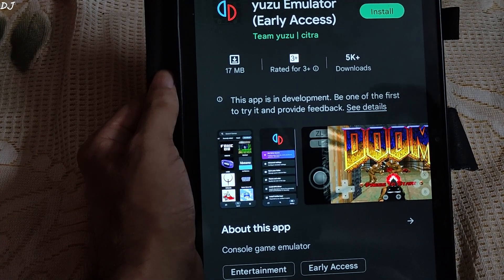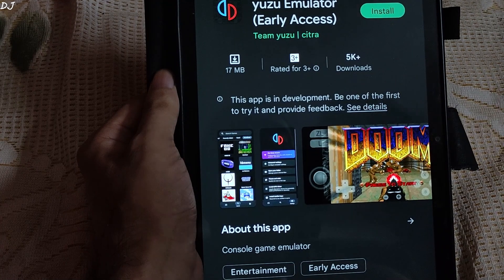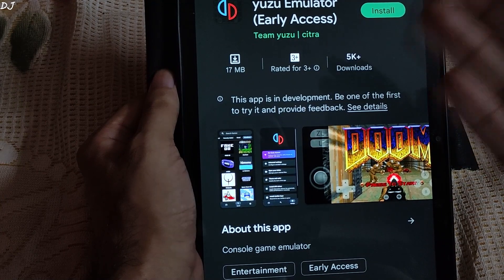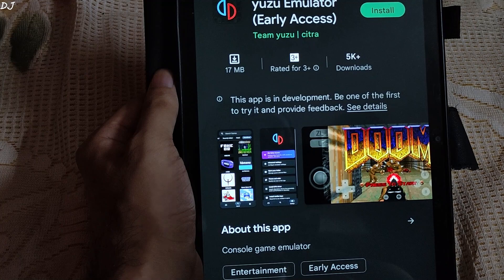Welcome back guys. We all know that the development of Skyline Switch Android Emulator has ended due to increasing legal threats from Nintendo, but today I have some good news for you. The Android port of Yuzu Switch Emulator is available on the Play Store — no one saw this coming. Team Yuzu was secretly working on the project.